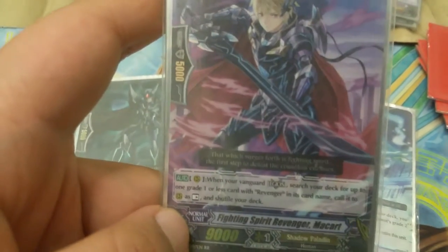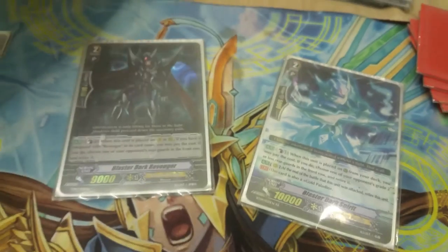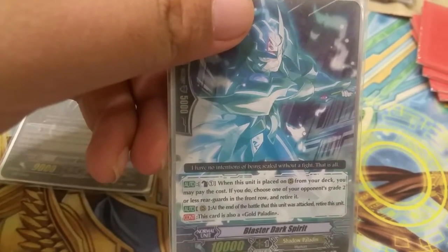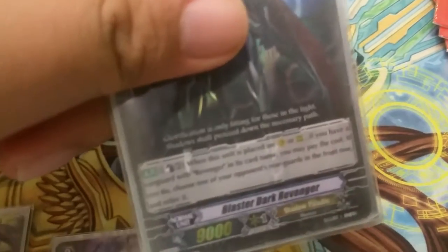Fighting Spirit Revenger McCart — when your vanguard is in legion, you may search up to one grade one or less card with Revenger in its name, call it as rest, and shuffle your deck. This works well with another card in this deck. Blaster Dark Spirit — counter blast one, when this unit is placed on rear guard from your deck, you may pay the cost; if you do, choose one of your opponent's grade two or less rear guards in the front row and retire it.